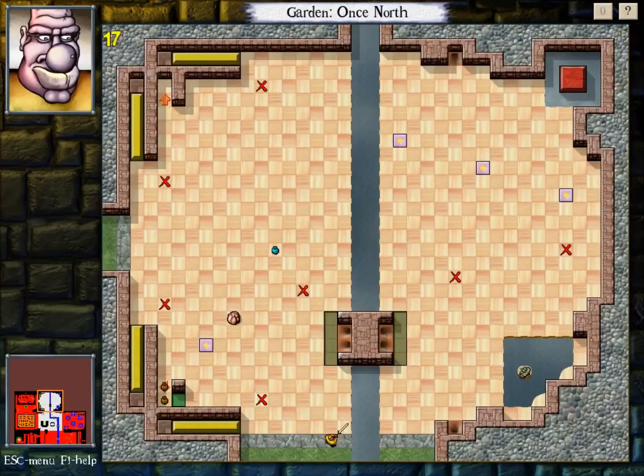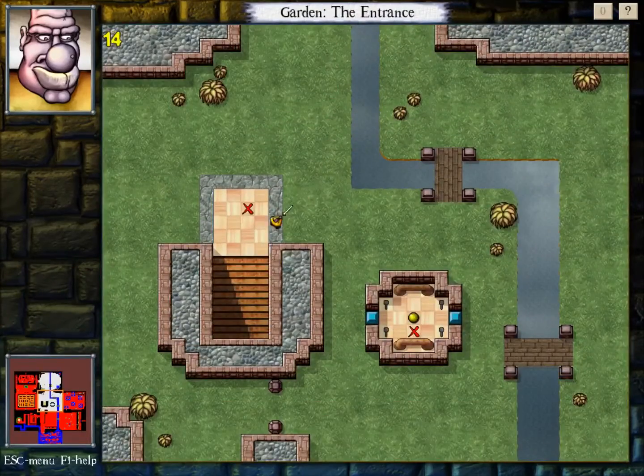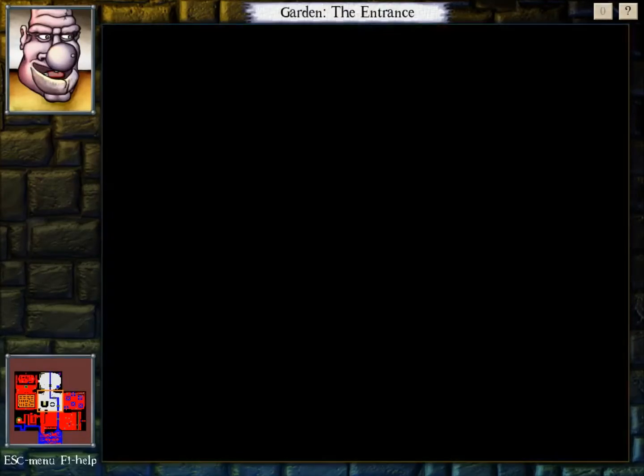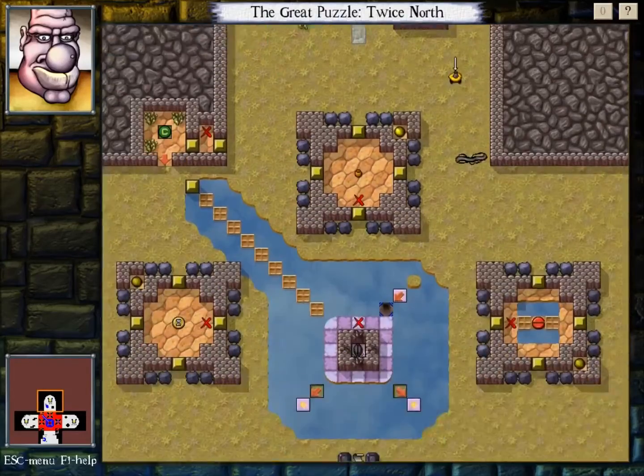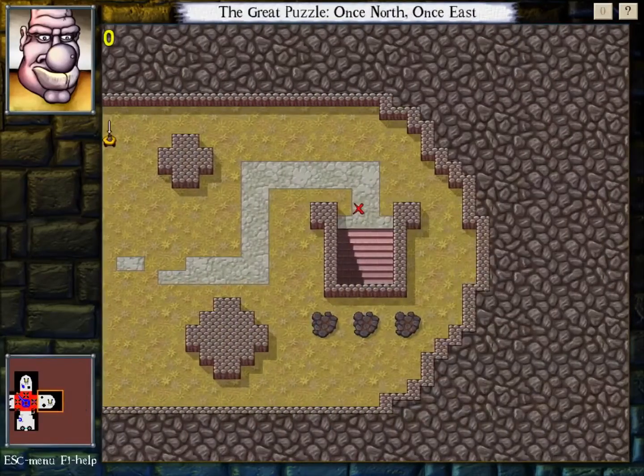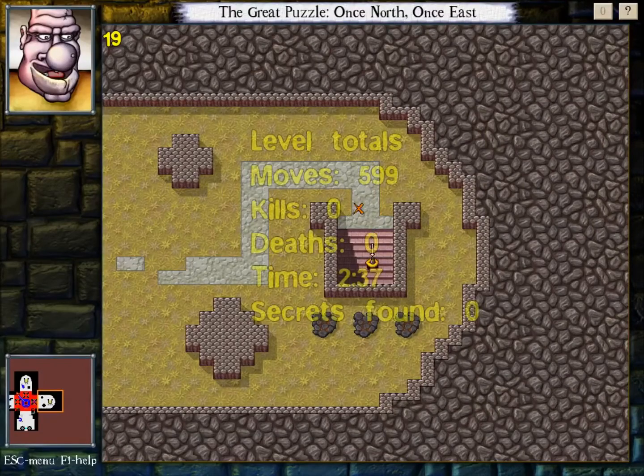Anyway, so garden - garden is supposed to be easier than the crypt, but man, they both seem like kind of super nasty. So like I said last time, let's adjust our expectations for this just a little bit. It's an 8-brain hold. It's pretty nasty. If I get one room done in a day, it's a good day.